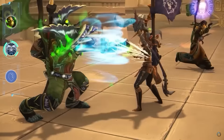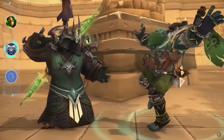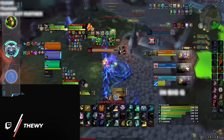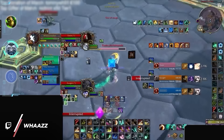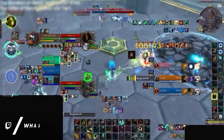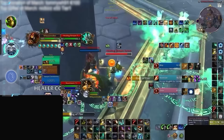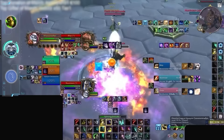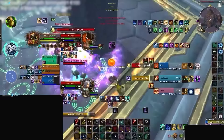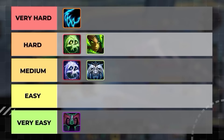Moving on, we have windwalker monk, a spec which has proven quite good in the mid-to-late expansion. In the past, windwalker adopted a hit-and-run playstyle similar to sub rogues or frost DKs, weaving in and out of melee range to set up big goes every minute with serenity. These days, windwalker has enough sustained damage and strong defensive cooldowns to act more like a brawler. Its burst is so strong it's guaranteed high impact every minute, and next season this will be even stronger thanks to the return of the season 1 tier set. The brawling playstyle has earned windwalker a spot on the medium difficulty tier.